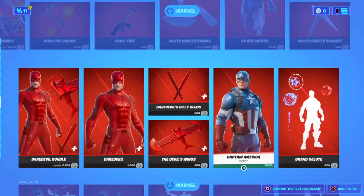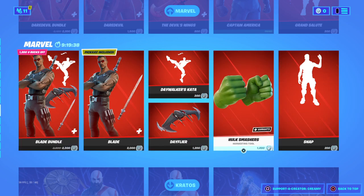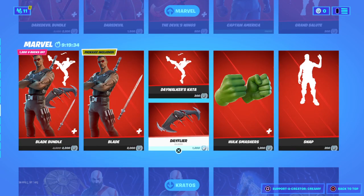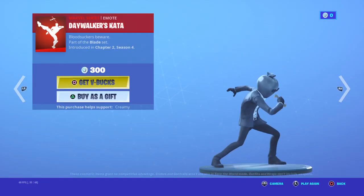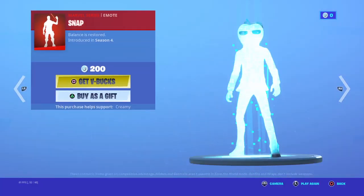We've got the Captain America emote, Blade, and the Hulk Smasher axe. This is a very big item shop today. We've got The Snap — I think that's for the Daredevil set — and The Snap emote.